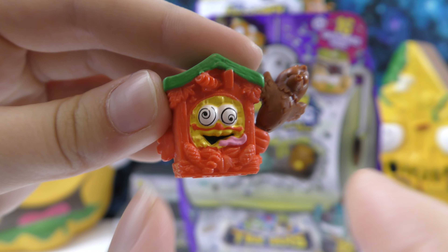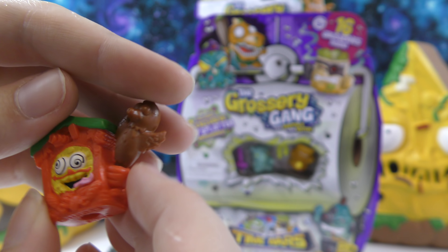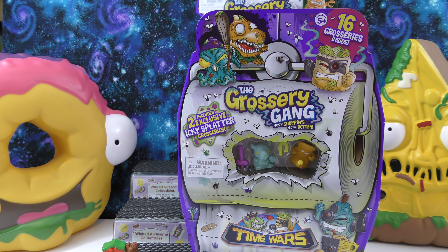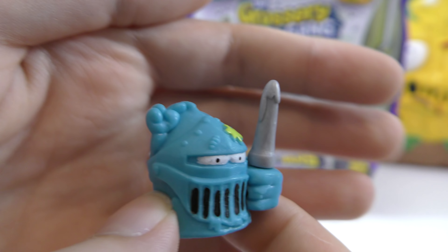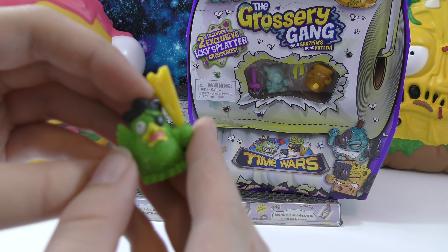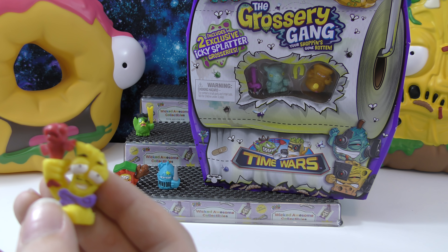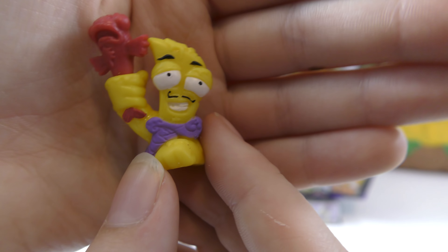The first one we have is Poo-coo Clock — I really like this one. It's like a cuckoo clock with spinny eyes and a little bird, and it has accessories like the other ones had weapons. The next one is Sir Smellmutt from Medieval Muck — this one's really cool. Then we have Putrid Parrot, and another one from Putrid Pirates called Busted Cutlass, which has like a fish on it.